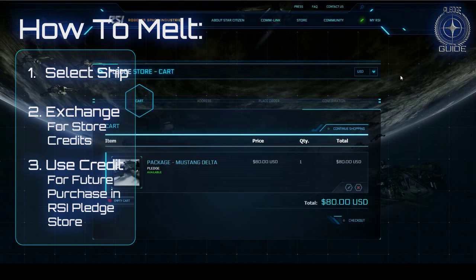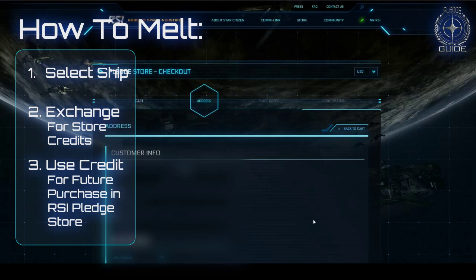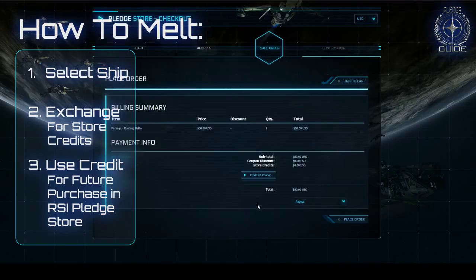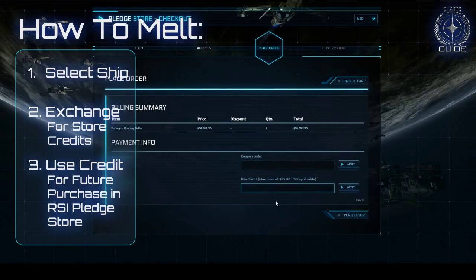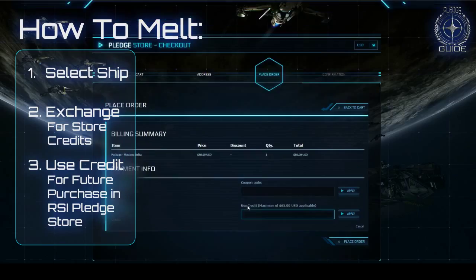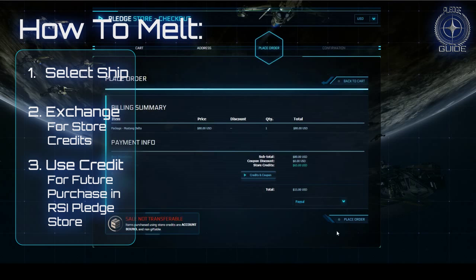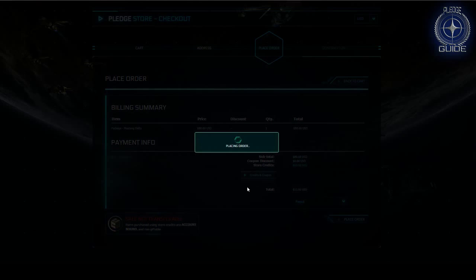I go add it to cart and go to checkout. Normally the next step would be to pay and place the order for 80 dollars. But what you can do here is go to 'Credits and Coupons' and write in — see here it says maximum of 65 dollars, that is because we melted the ship in the past. So we write down 65 and apply it. It will think a little bit and there you go — total cost only 15. So I'm going to place the order.